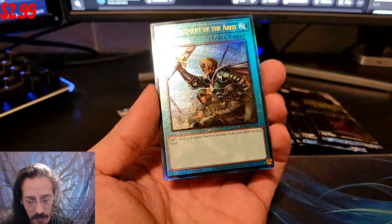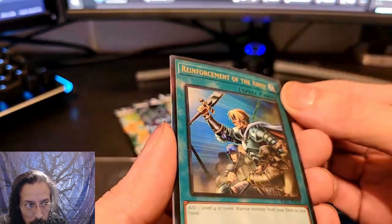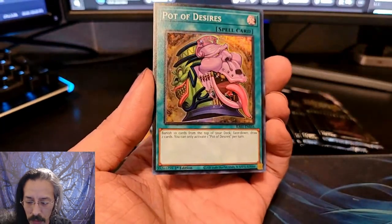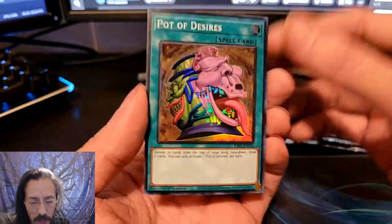And a Prismatic Ultimate Rare Reinforcements of the Army — another beautiful one with beautiful embossed foiling. This was one of the two rarities that we got from Japan: the Prismatic Ultimate Rare and the Prismatic Collector Rare. We're going to end that with a Pot of Desires.